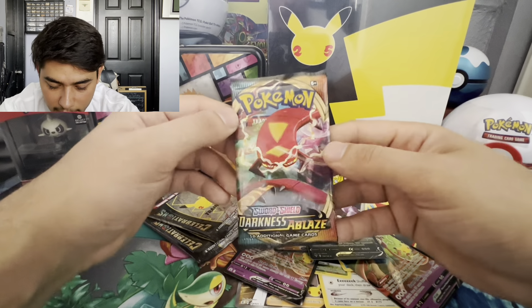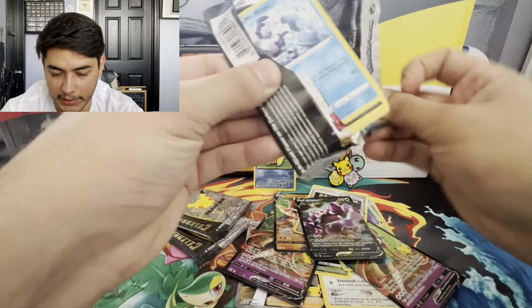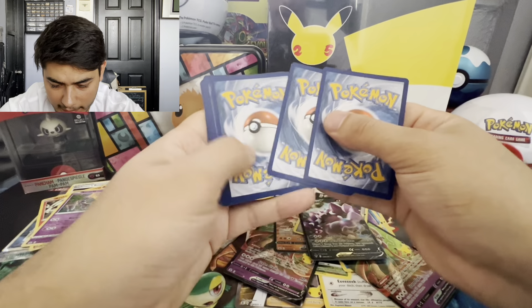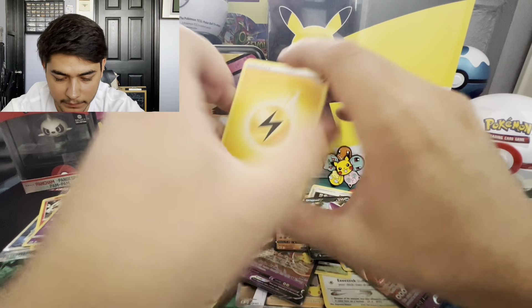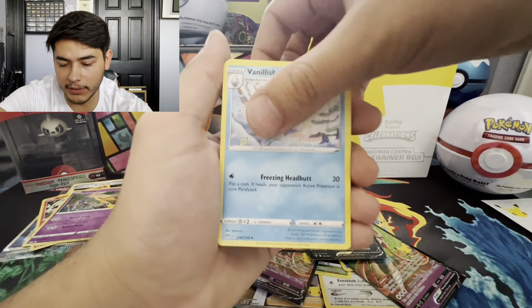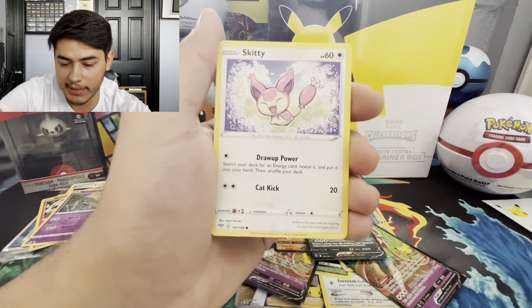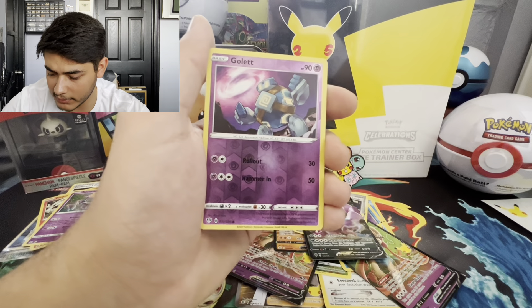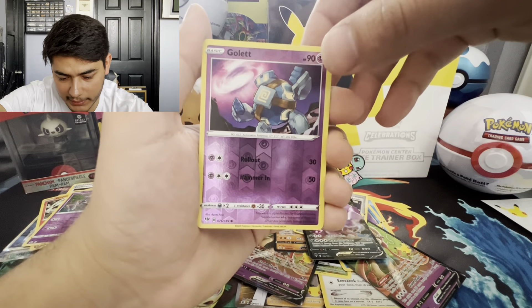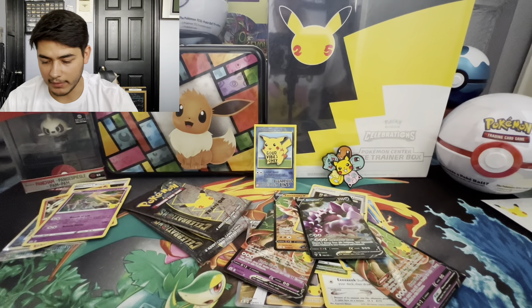Can we pull a Charizard out of this Darkness Ablaze? Let's see. Electric energy, Pansage, Vanillish, Klink, Mr. Mime, Grimer, Klink, Skiddy, Pansage — Golurk reverse holographic, really nice — and a Manetric non-holographic. Those were a disappointment. That's okay — it means these last two packs are probably loaded!